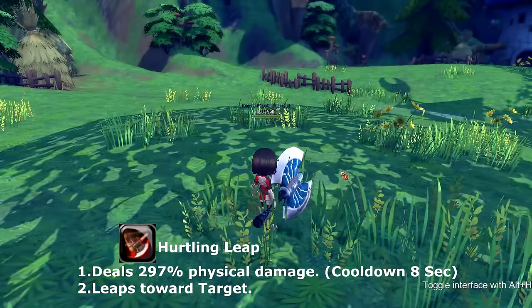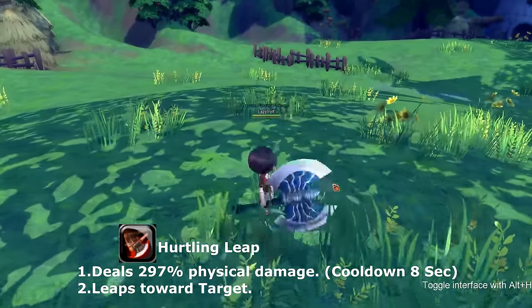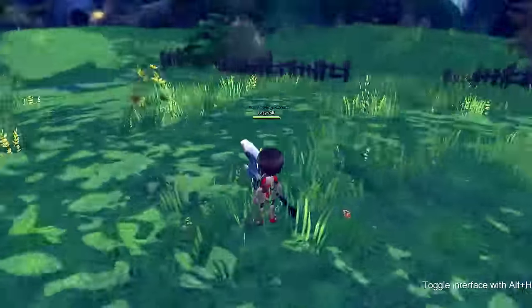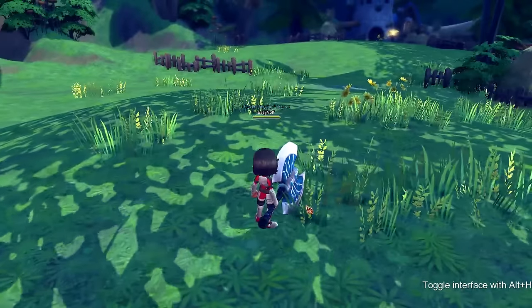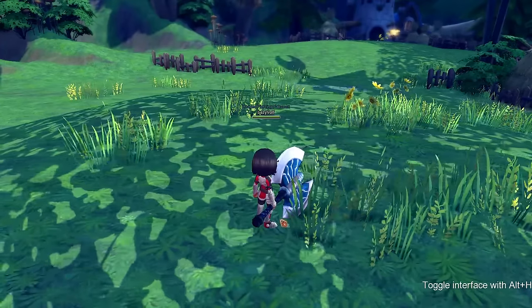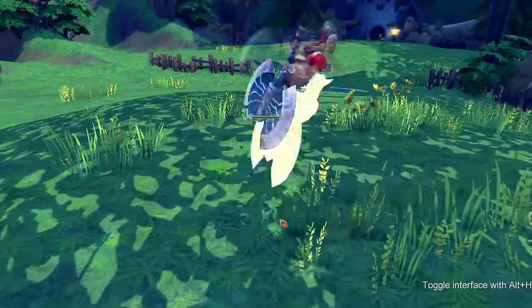Our first skill is called hurtling leap, which allows you to leap to a target of your choosing from a certain distance. If you don't have a target to jump to, you will stand in place. This skill hits multiple targets down the line of the axe and is on cooldown for eight seconds.